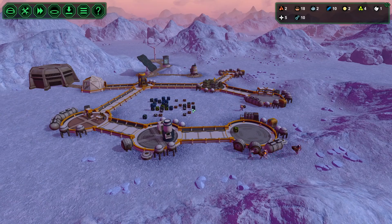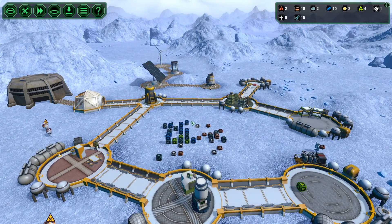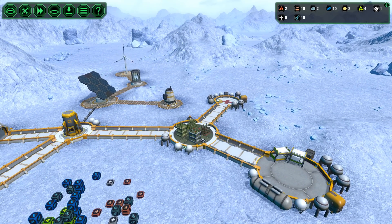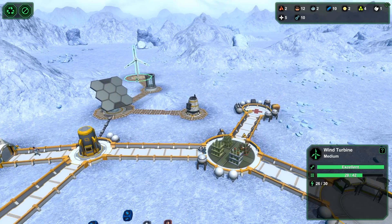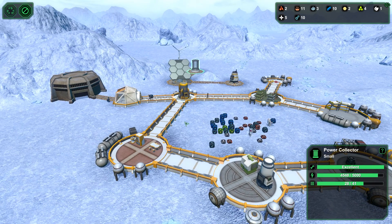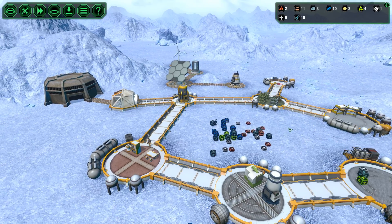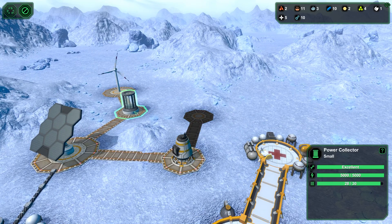Priority should always be food. If they're clearing out this area I could put something else in here. Possibly put another one of these in because this is going to be crucial. Power seems to be doing nicely. You're producing almost at full efficiency, so I might need another solar panel — another collector. We're about halfway through the day and we've almost filled up the battery, so let's get another collector in, because that one is now full.